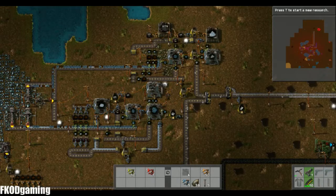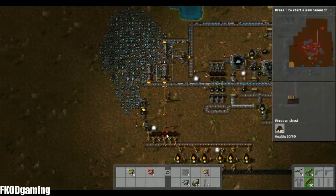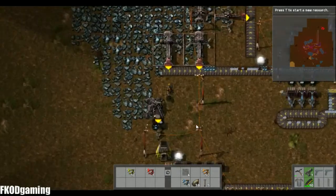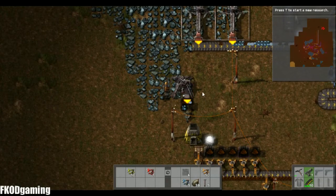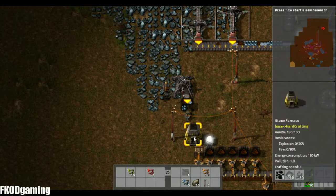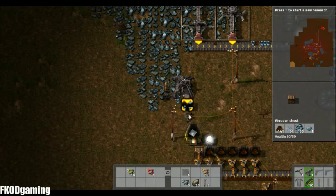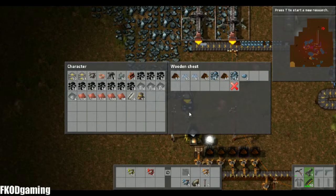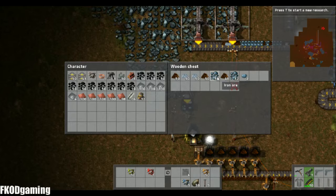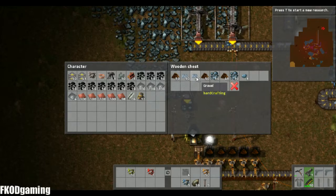Let me walk you through the different tiers. Tier one is what you start out with, and I've still got it set up from when I first started. Basically what we have is a mine, a box, an inserter, and a furnace. With this mod, when you mine iron ore, instead of just making iron ore, it makes three other products as well: iron nuggets, dirt, and gravel.